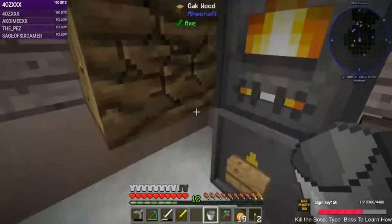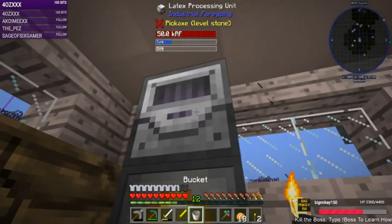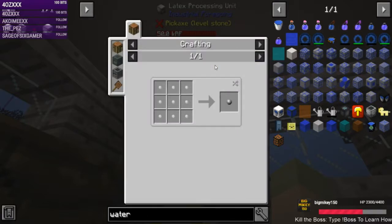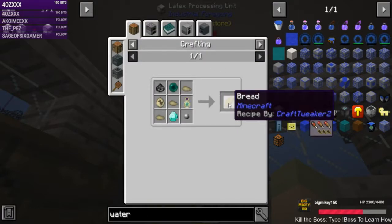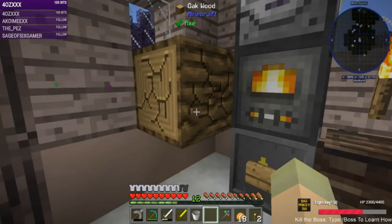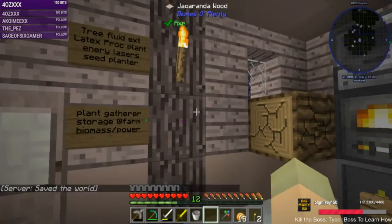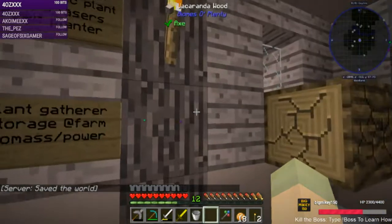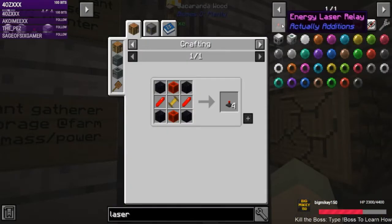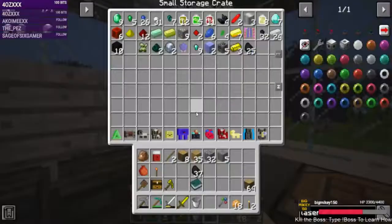We have a bucket of latex. Put it in there. We should get some tiny rubber, and the use of tiny rubber is — we need nine to make dry rubber, to then make plastic. We're going to need a decent amount of this stuff. The energy lasers require a decent amount of redstone, which we probably don't have a lot of — we might have to go mining.